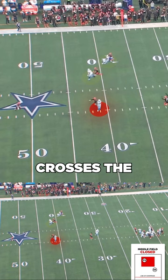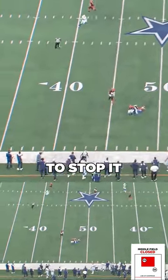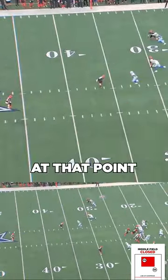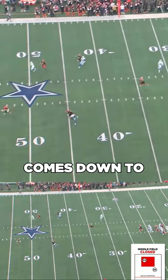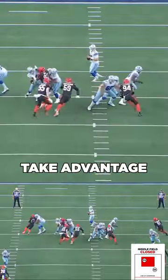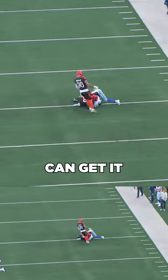but also crosses the vertical plane of the post safety, then there's virtually nothing the defense can do to stop it against a good quarterback. Because at that point, once the receiver has leverage on the route, it just comes down to making a good throw that can take advantage of that leverage to box out defenders and put the ball where only the receiver can get it.